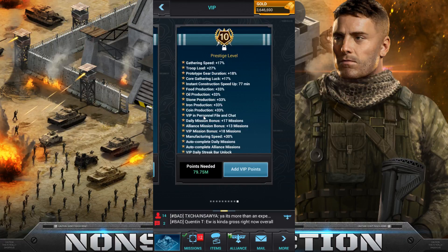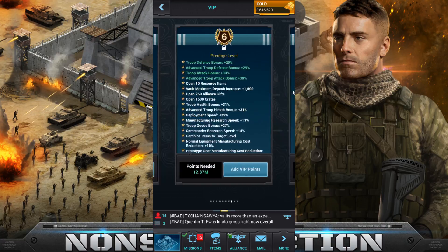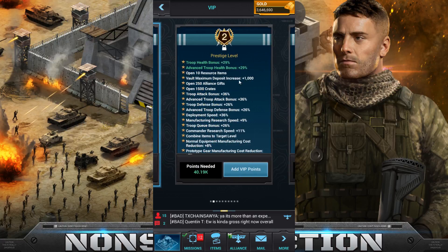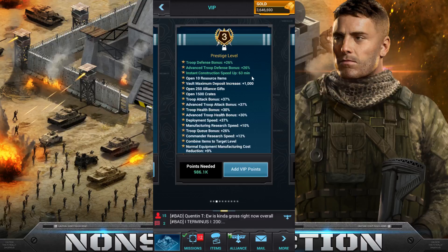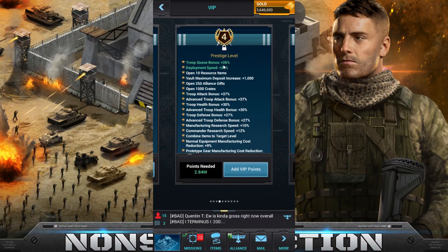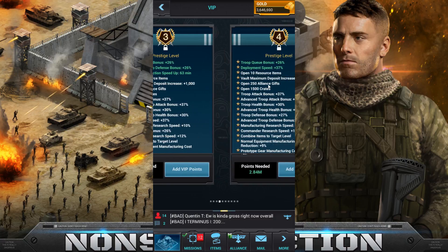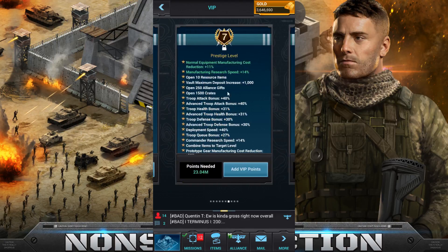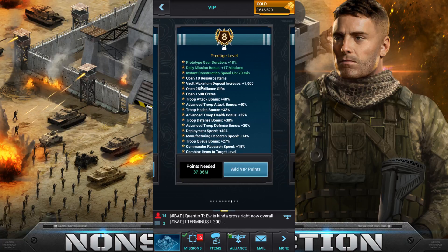I'll show you guys what each level offers from level one. They're advertising that troop defense bonus, then bumping up troop health, then troop attack a little bit too — bumping up the troop queue one notch to 37, deployment speed bumped up another percent to health, troop attack at 39, and 29 defense. Cost reduction on normal equipment — that's kind of cool — manufacturing speed, research prototype.